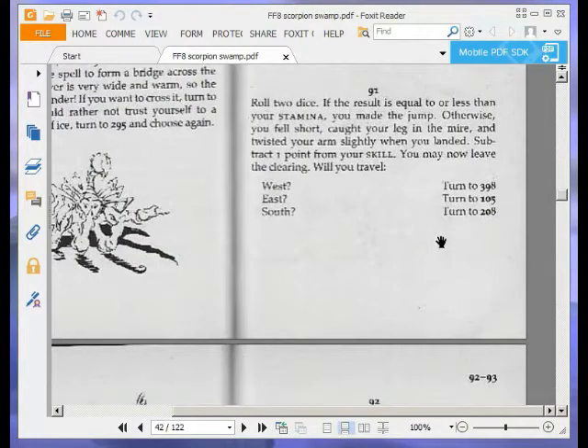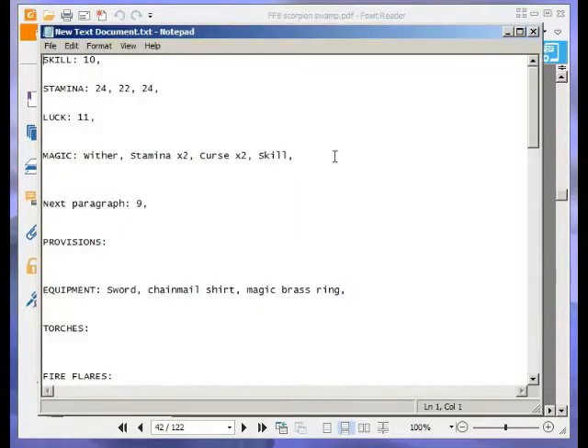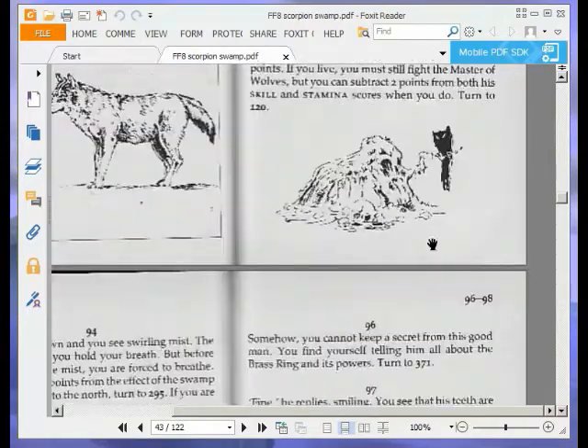Roll two dice. If the result is equal to or less than your stamina, you made the jump. Otherwise, you fell short, caught your leg in the mire, and twisted your arm slightly when you landed. Subtract one point from your skill. You may now leave the clearing — will you travel west to 398, east to 105, or south to 208? Okay, let's roll. I get a five, and five was less than 24, so I was successful. We are turning east, so turn to 105.